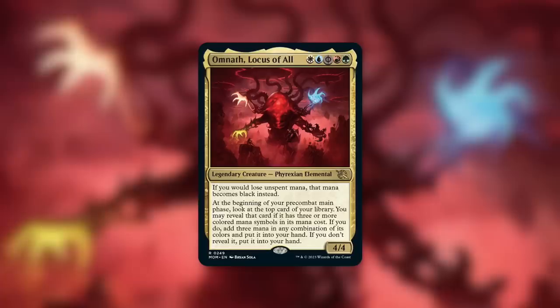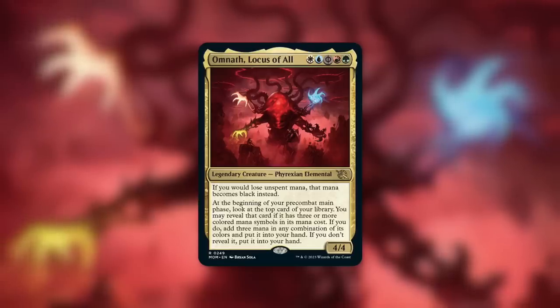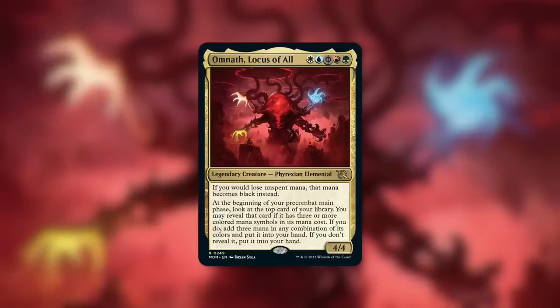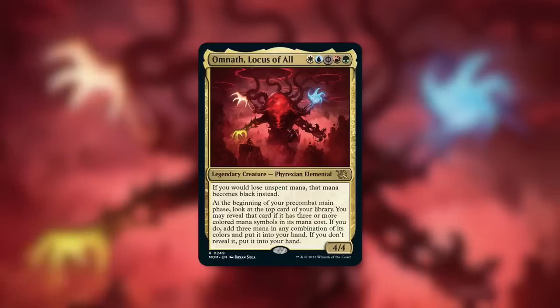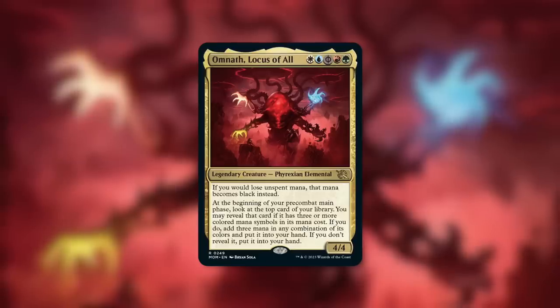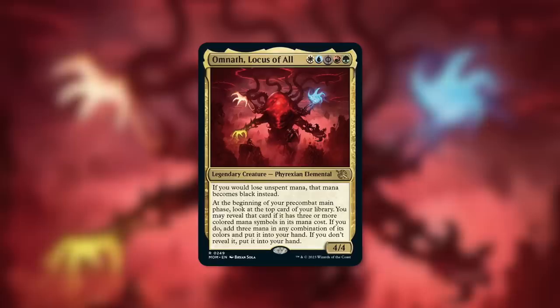Sad face. So we have a 4/4 Phyrexian Elemental — Omnath, Locus of All — that costs WUBRG, but the black in the cost is actually Phyrexian black, so you can still just cast this for four total mana and two life if you need to. If you would lose unspent mana, that mana becomes black instead.